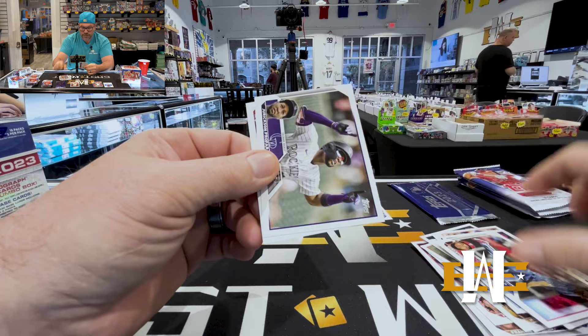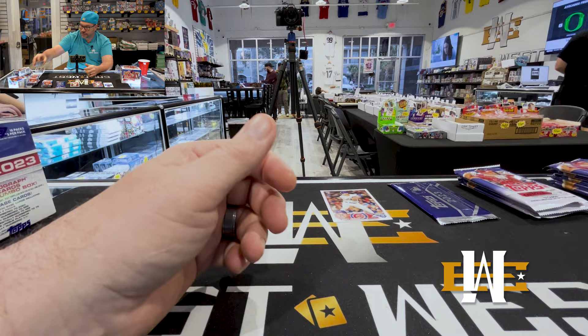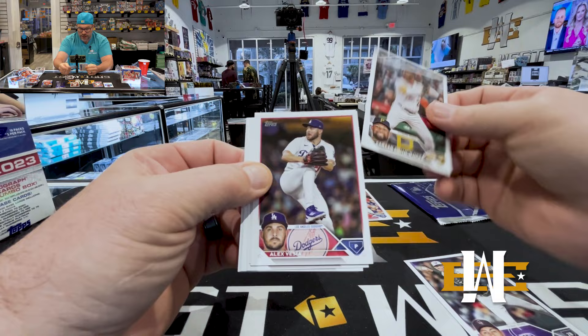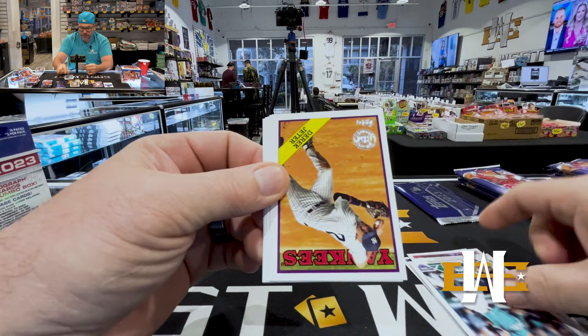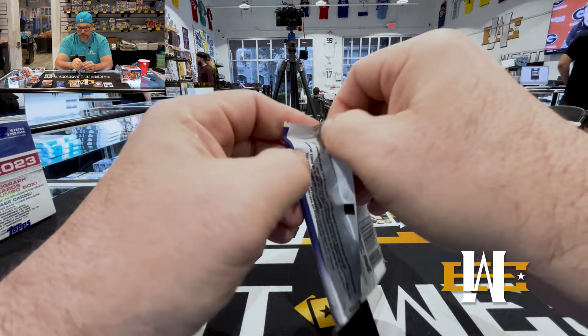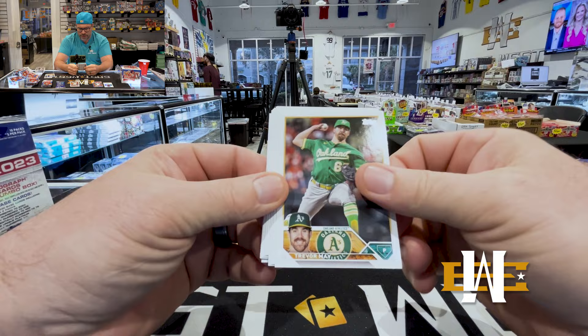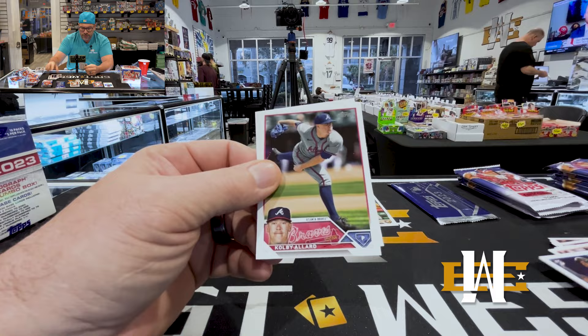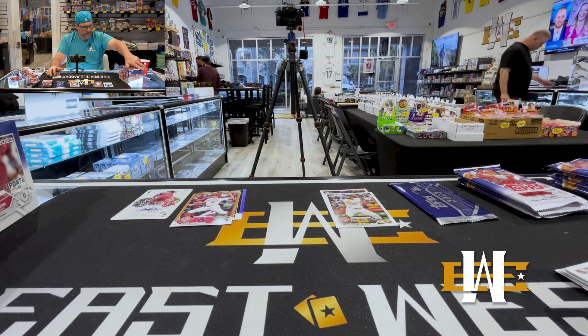Sir Anthony. Smithson Jigba's got his true rookie in Update — that's the second guy, pretty good. A lot of base, but that's always the case for Series 1, Series 2, and Update. Casas debut. You're looking for the color, looking for the super short prints. Big chase in these are the golden mirrors, which are the base parallels.